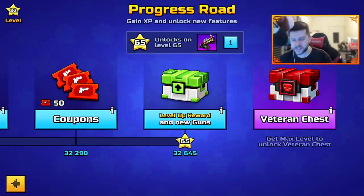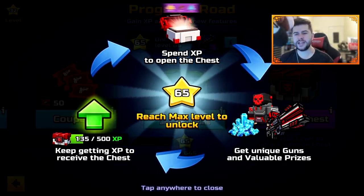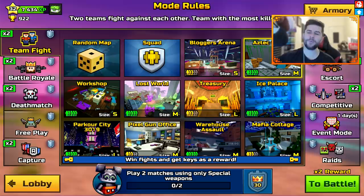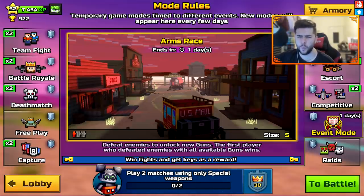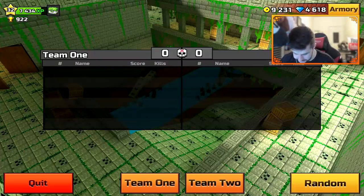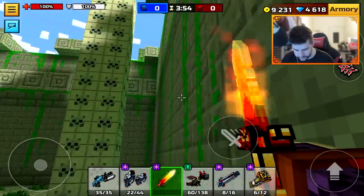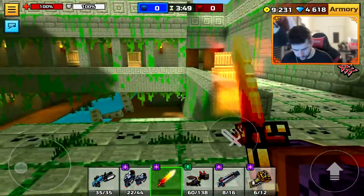There has been a new set introduced to the veterans chest, making that two sets possible to get. There is a new map called Bloggers Arena, which we will check out. Aztec Temple has returned to the game. The Arms Race map has been updated to Ghost Town and it ends in one day. I don't think anything has changed in Aztec Temple, but I can't actually remember why they took it out.